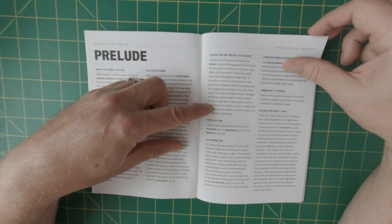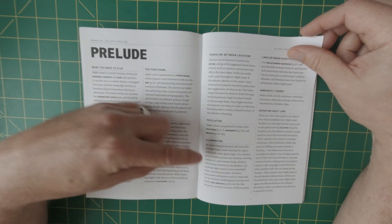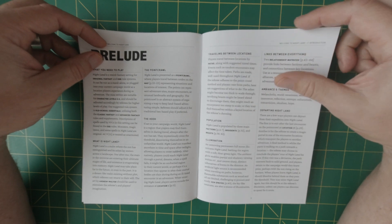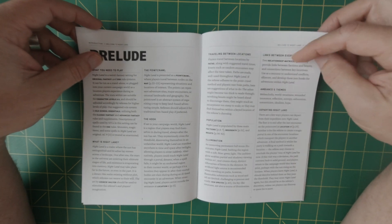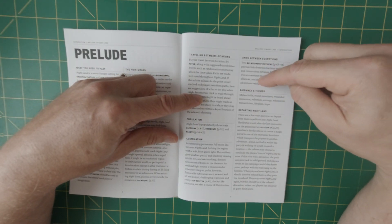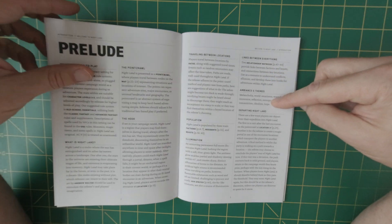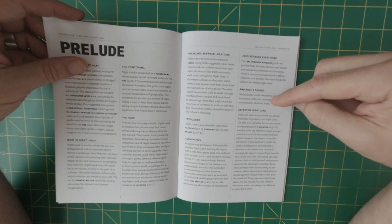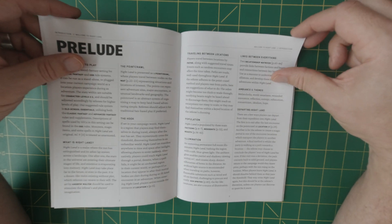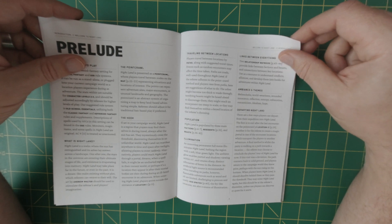Illumination: because it's permanently kind of dusk, you can use sun sprites, which are magical creatures within the world to light your way. There are also links between all the relationships with the locations and all the different factions. The theme of the setting is melancholy, world weariness, wounded innocence, reflection, entropy, exhaustion, romanticism, idealism, and hope.